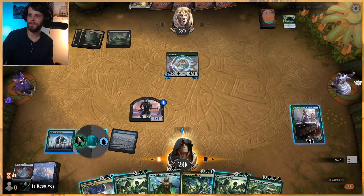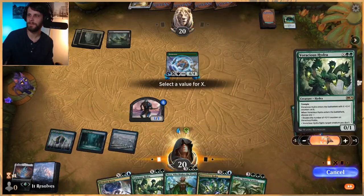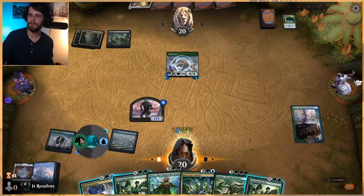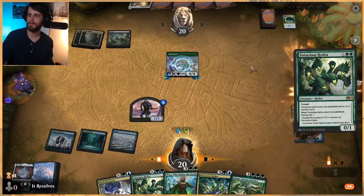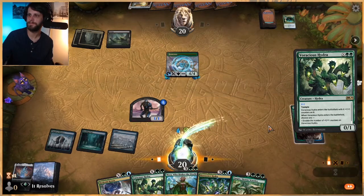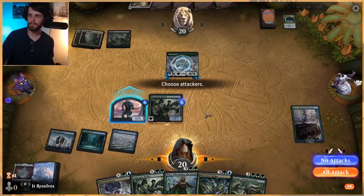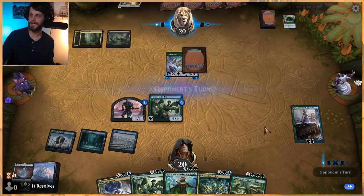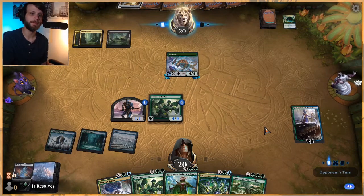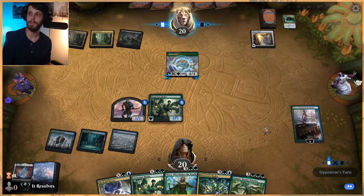We go for four. The Voracious Hydra — untap, and then do this. Just getting two counters, then we're going to double them up. No attacks, but at least we have a strong creature now. One good thing about Voracious Hydra is even if you don't have a whole lot of lands, you can still get a lot of value out of it, which is a plus.